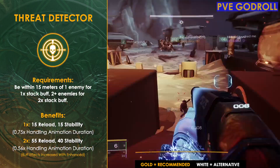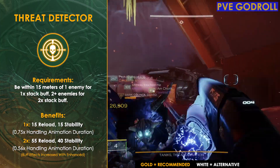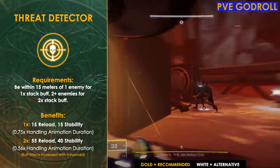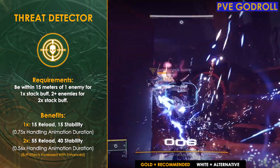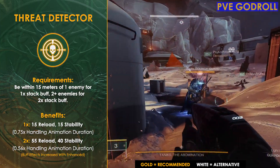As for Threat Detector, it's going to give us a massive boost to our reload speed, stability, and a handling multiplier, just by being within 15 meters of two or more enemies. This perk procs very consistently in PvE, and in my opinion is going to be the best option to pair with Volt Shot.